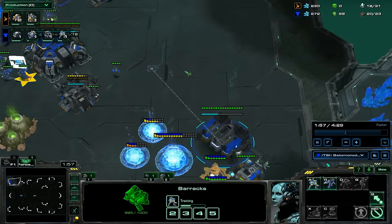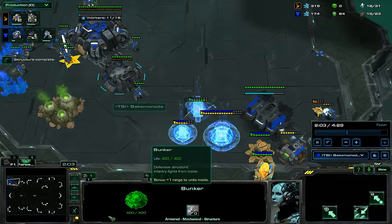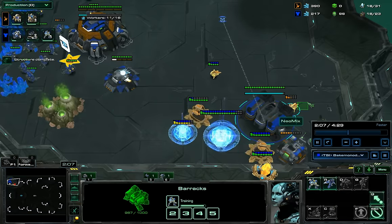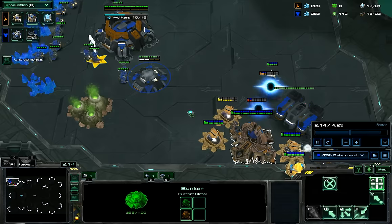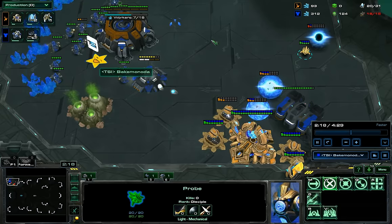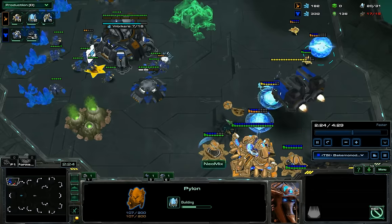I'm just going to rally these marines out here — that's more or less how you stop it. Earlier I did have two SCVs going for the probes, because you want to stop them bringing in probes as well. You have one SCV to chase the probe and then another one to sort of gank it and hit it from the sides, just to take it down.